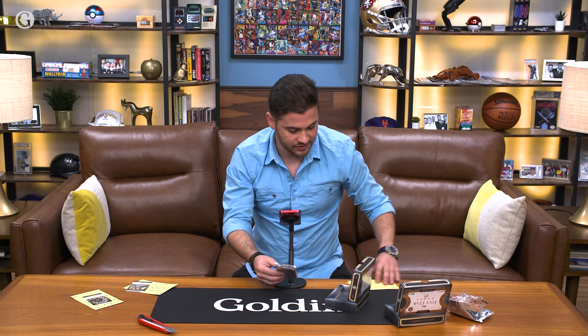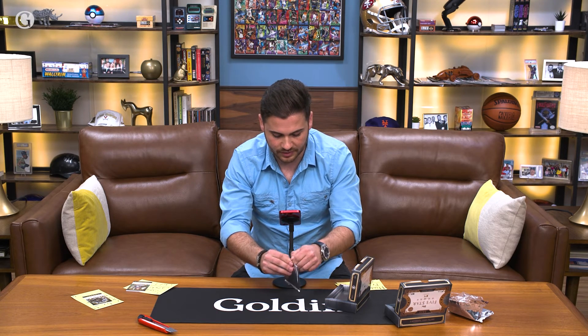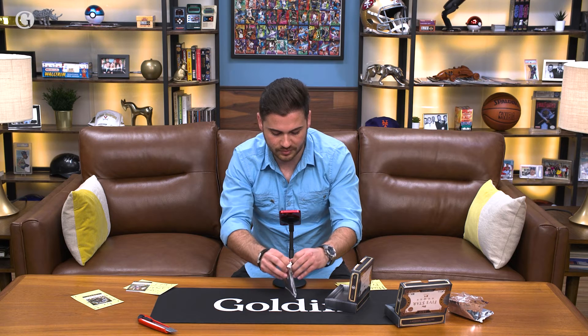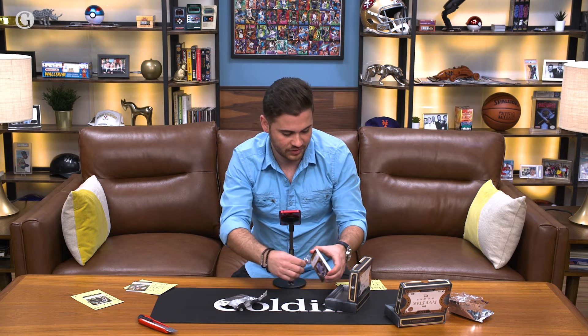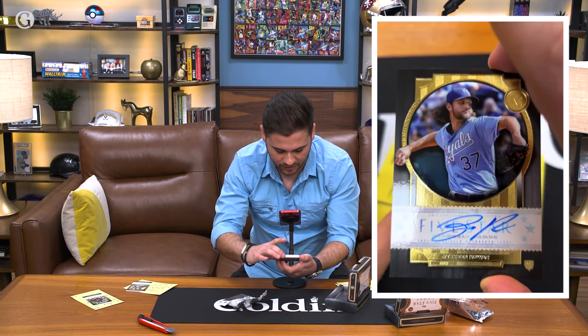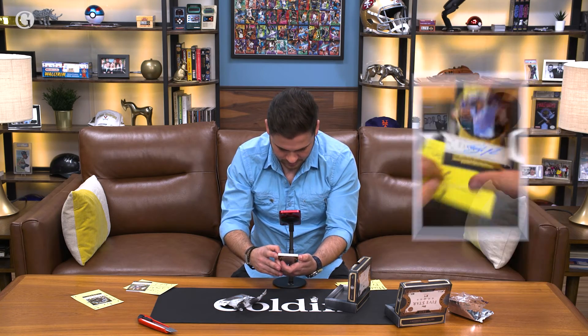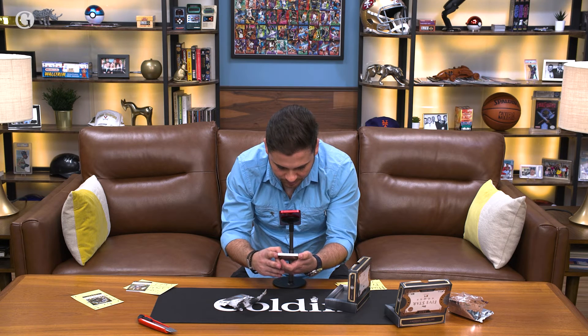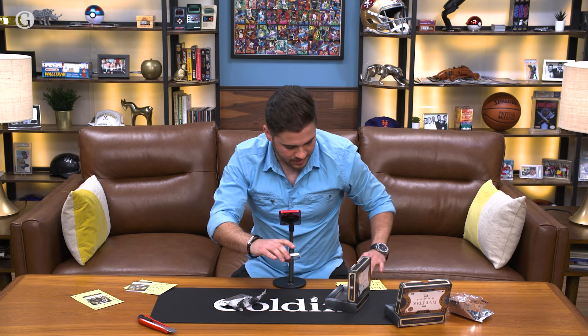Alright, first one for Hudson — let's go, pull something big! I was told to open these with conviction, so that's what I'm doing. First card for Hudson: we have a Jackson Cower, nice auto from the Kansas City Royals. I don't believe that one's numbered, but definitely a nice one — Jackson Cower for Hudson.